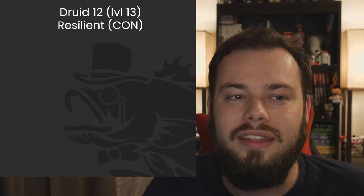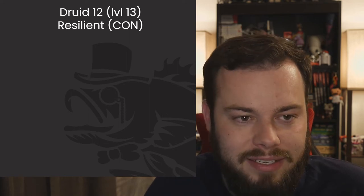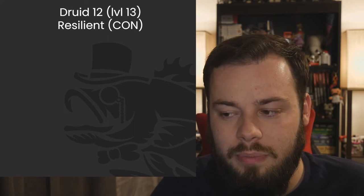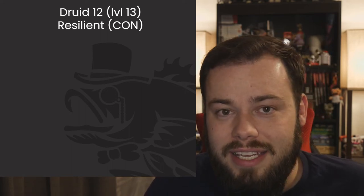At Druid 12 we get another ASI or feat. I'm taking Resilient Constitution, which grants proficiency in Constitution saving throws. Combined with our 16 Constitution, this significantly improves our concentration checks — we now have both proficiency and a solid modifier, making it very hard to drop concentration on our spells.